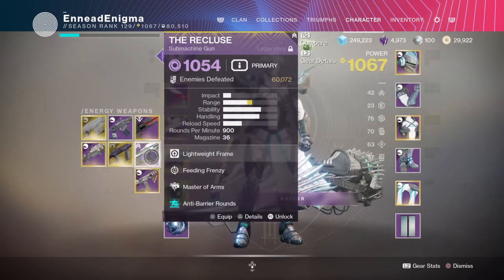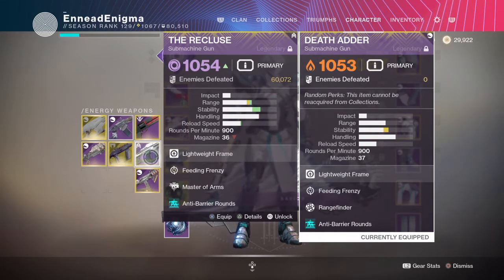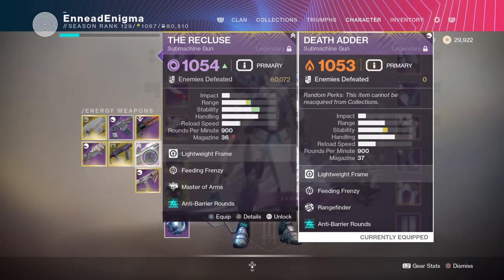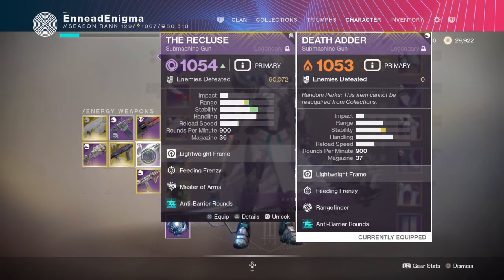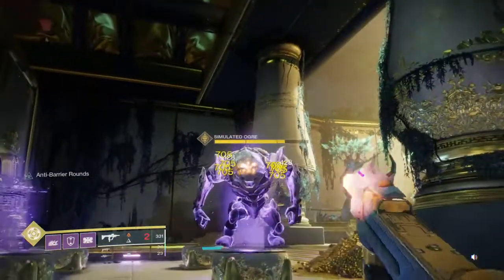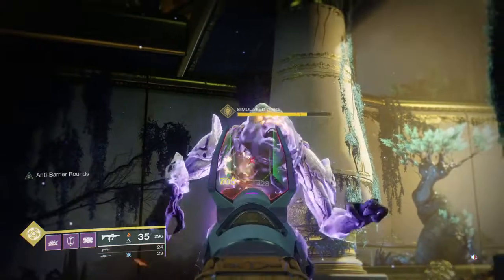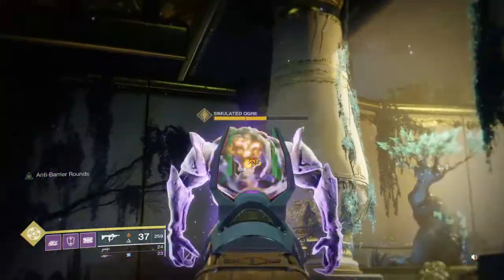They're the same archetype. Comparing the stats, the Recluse supposedly has more range, more stability, and slightly more reload speed — but as I showed in testing, the reload speed is essentially the same, the Death Adder actually has more range, and the stability could arguably be better on the Death Adder. Once the Recluse gets sunset, nothing is going to replace Master of Arms, so this is the next best thing. The recoil on the Death Adder going side to side is actually better for headshots because it sways you back on target, whereas the Recluse goes up and off to the left.